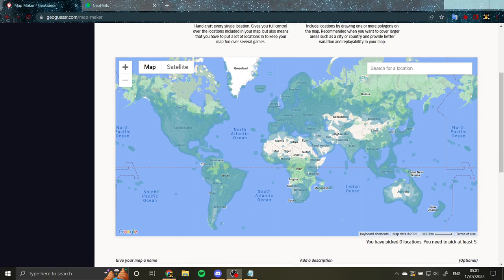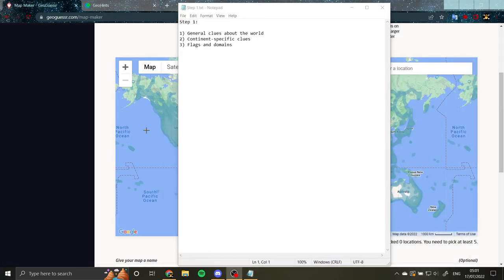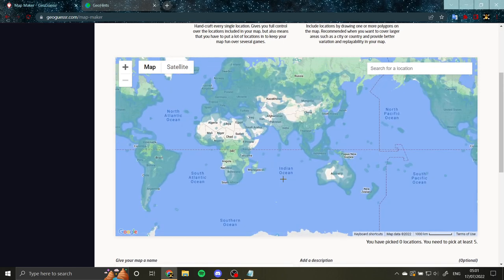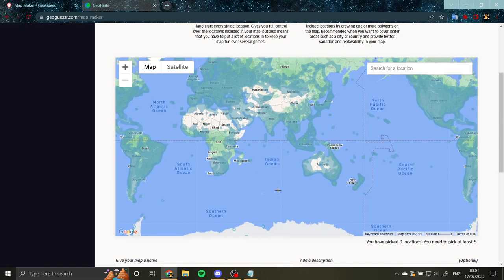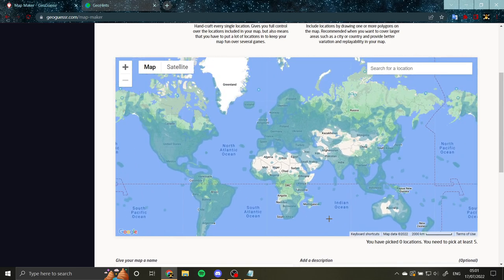I've written down some steps on Notepad and I'll go through them one by one to explain how you can gradually improve. Let's pretend you started playing the game today. First thing you need to look at is general clues about the world. You need to develop a general vibe of how different parts of the world look — mainly differentiating the different continents: what South America, North America, Africa, Europe, Asia, and Australia look like. A lot of people already have the general idea, but just playing the game a bit helps you develop that sense.